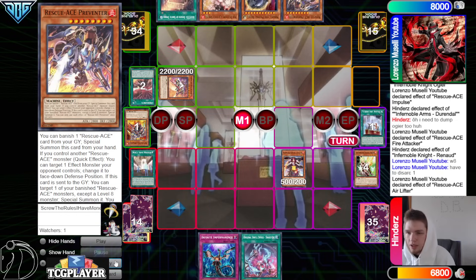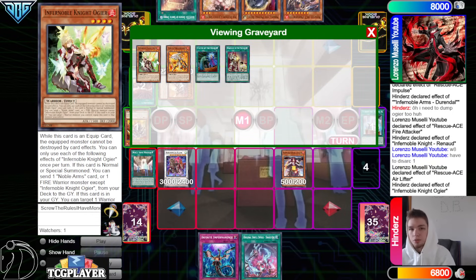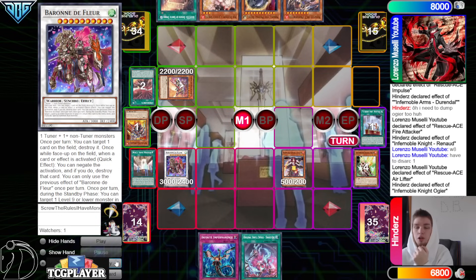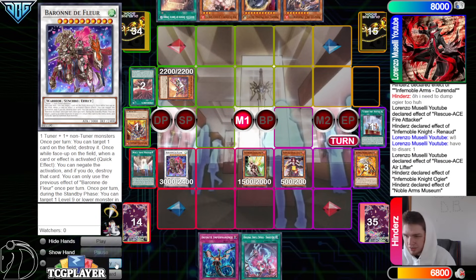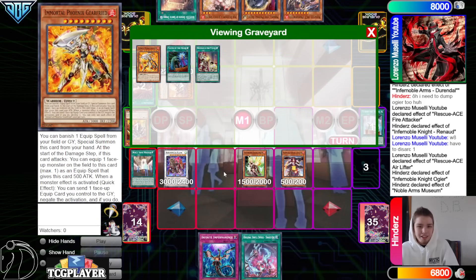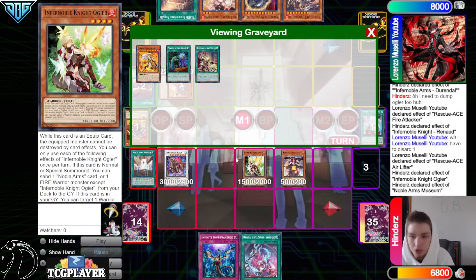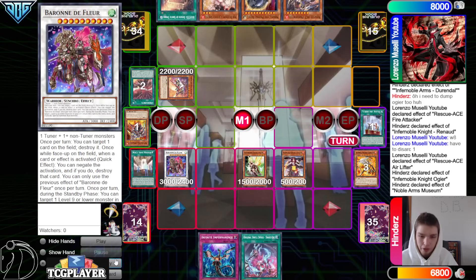Summon Gear Freed by banishing — they just turned Gear Freed plus Ogier into a Baron. The opponent better catch this. A Baron plus Ogier? It's supposed to be Renod plus Gear Freed into Baron, with Ogier still on field. After a brief pause to think it through — Renod, Ogier, grab back Gear Freed, summon Gear Freed. They were tripping, but so was I — I had to make sure I wasn't being stupid. That's definitely happened before.